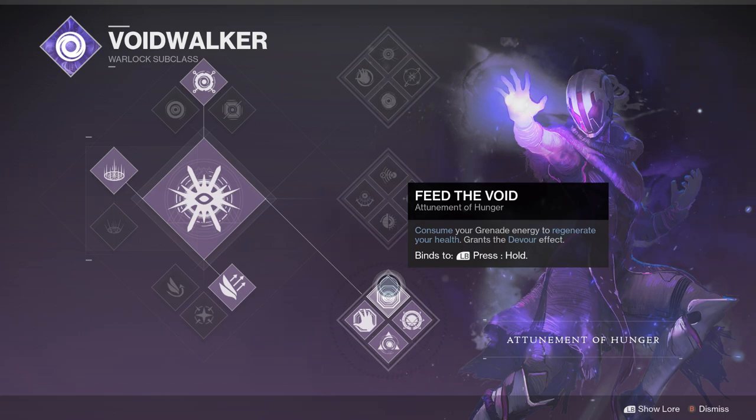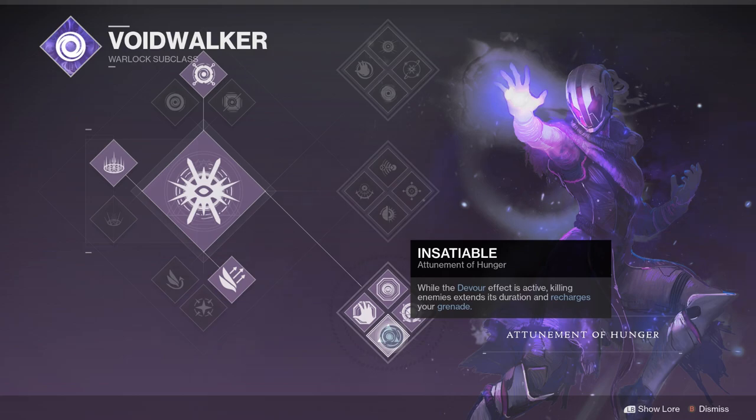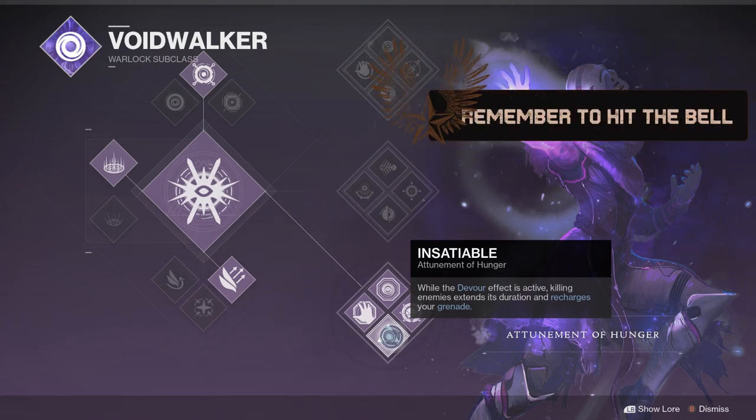First we have Feed the Void: hold the grenade button, consume your grenade to regenerate health, and it grants the Devour effect. The Devour melee — kills with this melee ability fully regenerate your health, and for a short time afterward, kills restore additional health. Then Insatiable: with Devour active, killing enemies extends its duration and recharges your grenade.